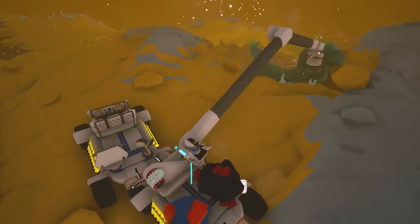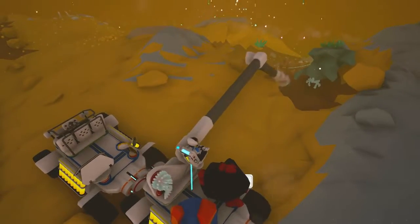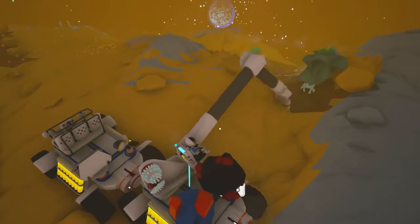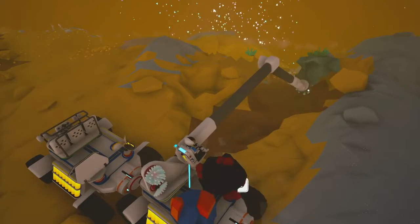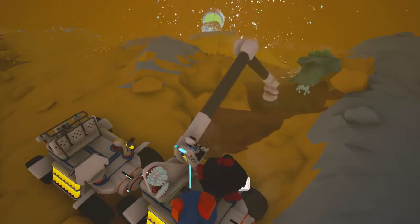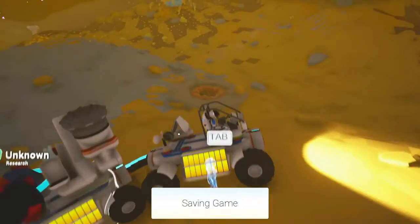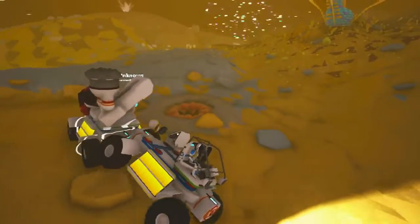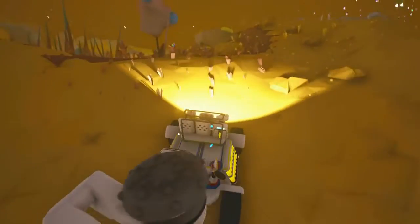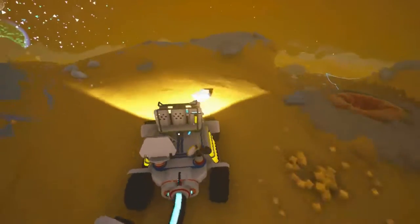Oh yeah, that definitely works — look at that, just erasing it. The lithium is being attached to the side of the crane, which thankfully has two spaces. We got one full lithium and a half — so that is how we're going to do the mining in this place. Sadly, controlling this is really difficult, especially since I've added this extra attachment. So we're going to go back around and see if these two research nodes are worth anything new.